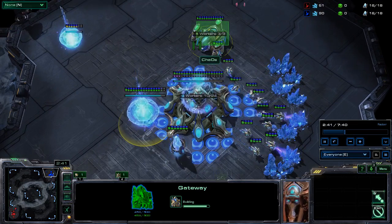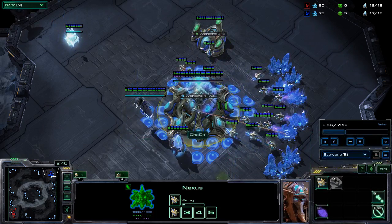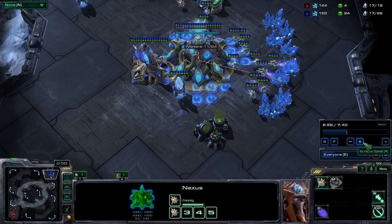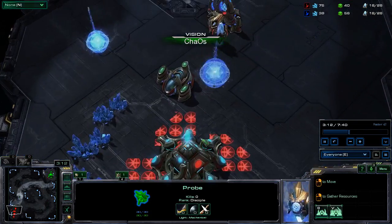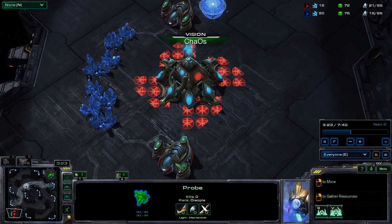Your assimilator goes down and you can obviously continue getting probes up constantly without being off by a second or two. Doing the typical build — this is actually a fairly quick game — I go in with my scout and see kind of the typical stuff. I see he's got two early gas, so he could obviously be going Stargate or teching up fairly fast.